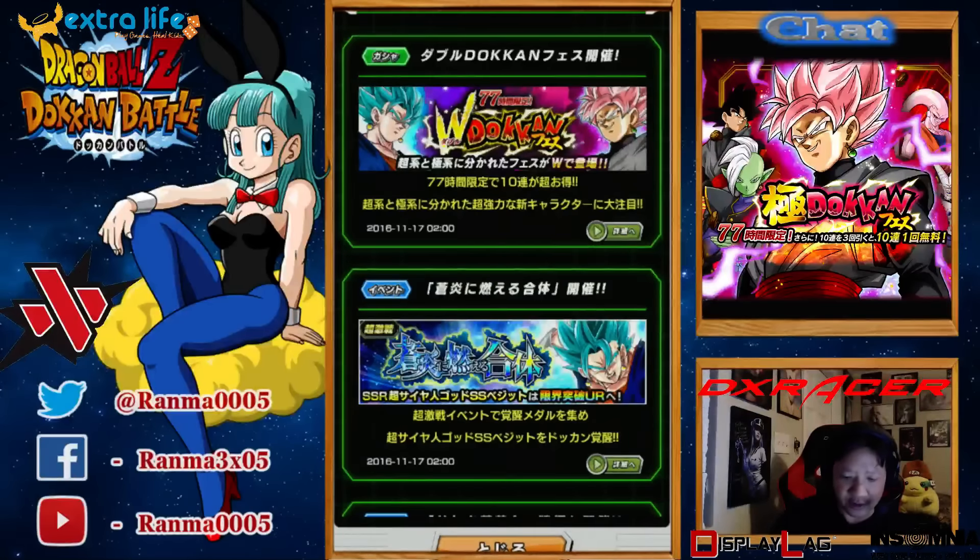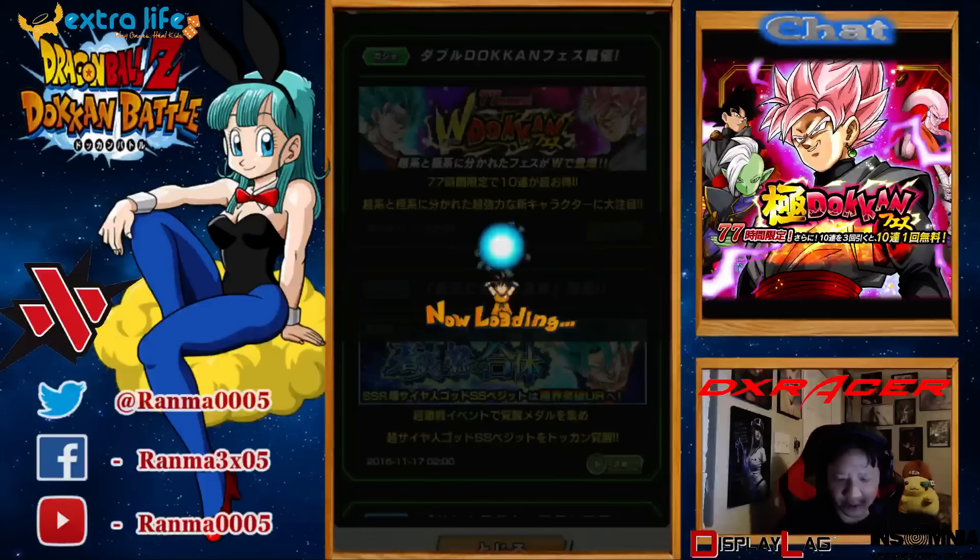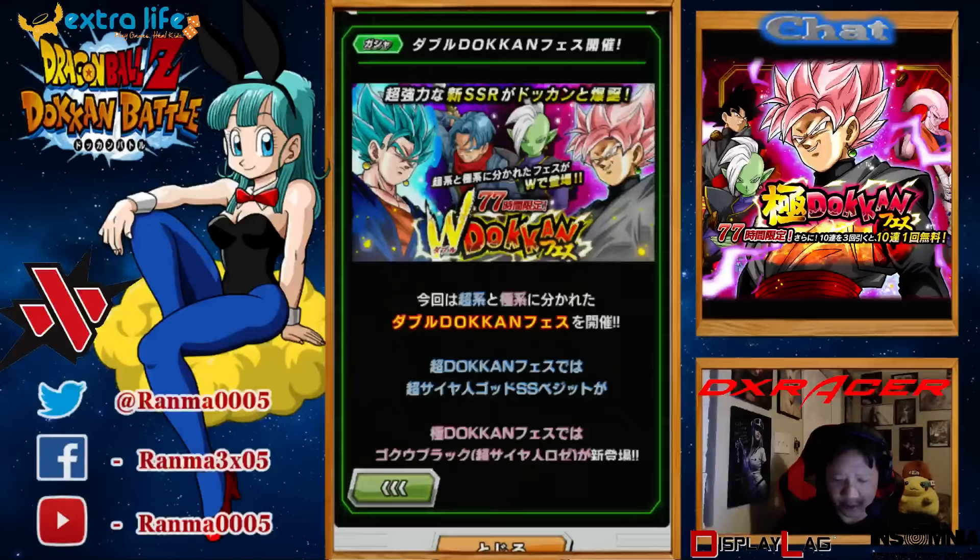The event is live for Super Saiyan Blue Vegito and Super Saiyan Rose. There are separate banners for both. There are two banners, one for each, because each one of them is a rainbow lead for their specific types. One is for super types, which are mostly heroes, and then Rose is extreme for villains.